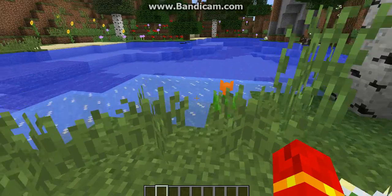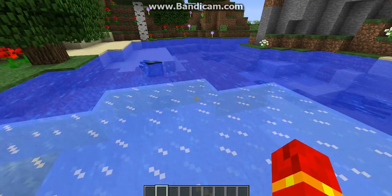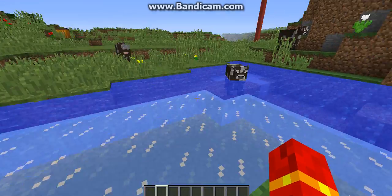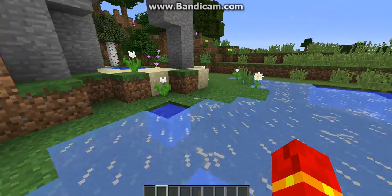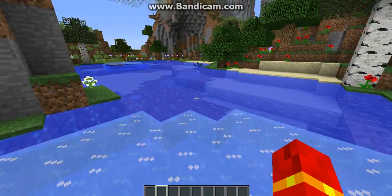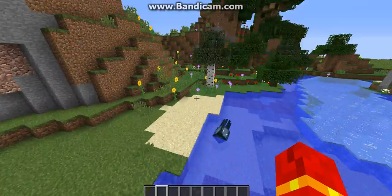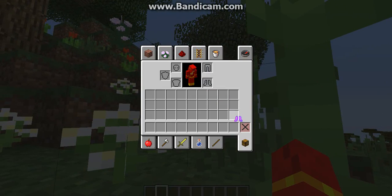You can only put a limited number of enchantments. And this is what Frost Walker does — oh my gosh, this is so handy. Picture this: you know how annoying it is to swim? Well, with this, bam — automatic bridge. Automatic bridge, and that's one of the interesting features.